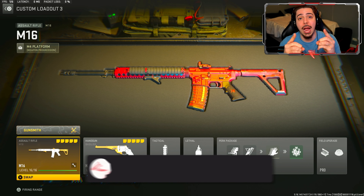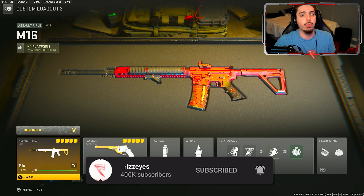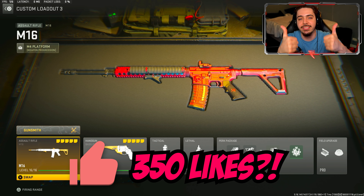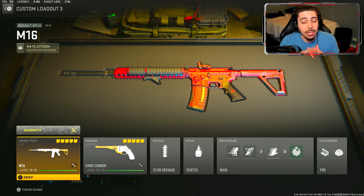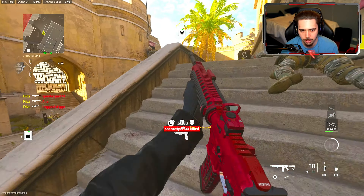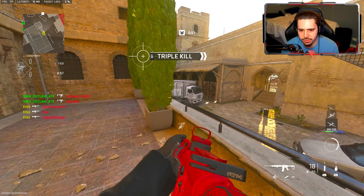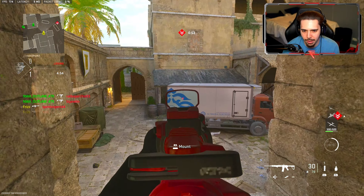We also get sprint speed, so we're overall lighter on our feet. For tuning: underbarrel I did recoil stabilization and aiming idle stability, fully dedicated to accuracy. On the muzzle I did recoil stabilization and gun kick control, fully dedicating it to recoil control. On the laser I did aim walking steadiness and aiming idle stability.